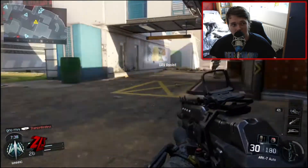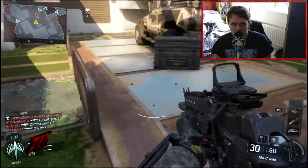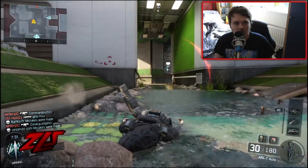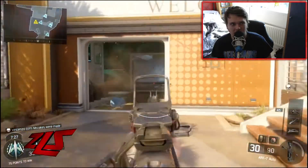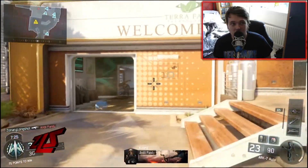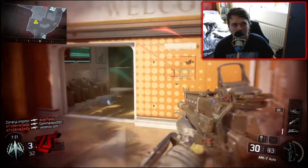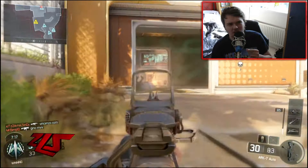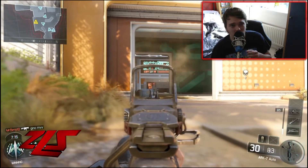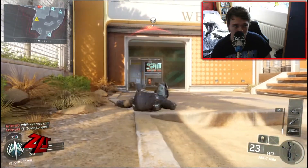Specialist — I like the fact that you've got a support-style specialist across all of them. You've got Glitch, you've got Vision Pulse, and all those others where you can basically save yourself. And even Rejack, that would revive you. I also like the fact that they've brought weapons into the specialist. You've got the bow and arrow, the Annihilator, Tempest — all those ones I have found have been the best specialist weapons to use.